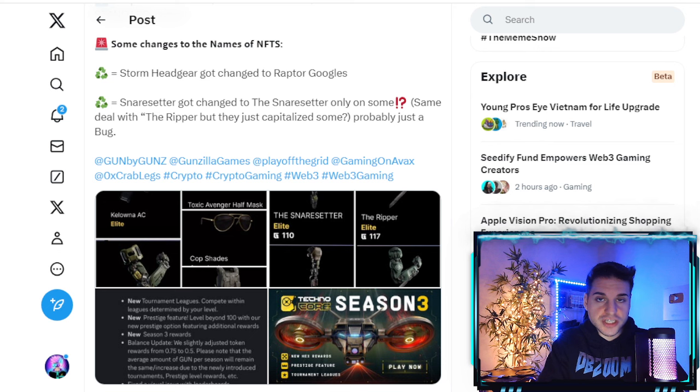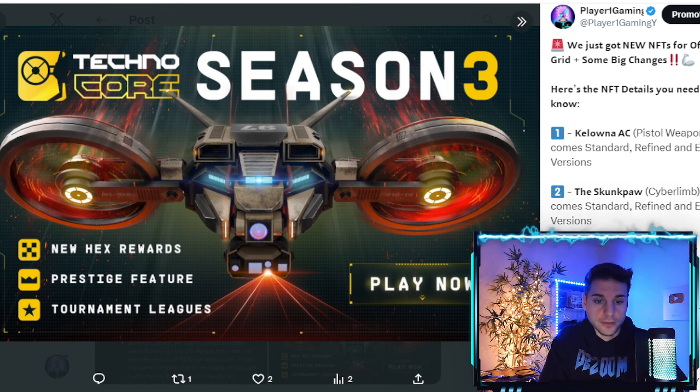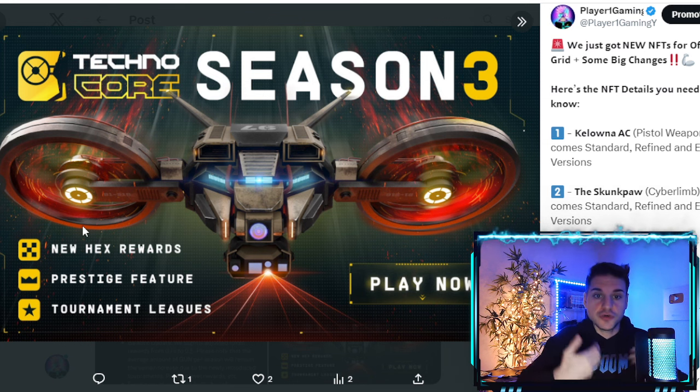We just got the brand new Season 3 of Technocore. Technocore is a drone game you can download today on the App Store or Google Play Store where you fly a drone around, pick up loot, and drop it off to collect NFTs or loot boxes. This is an early way to farm NFTs for Off the Grid — everything you collect here will be transferred to Off the Grid on day one. All you need is Technocore and the GUNS wallet app, both available on the App Store or Google Play.